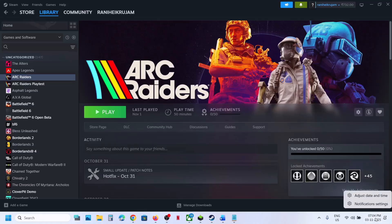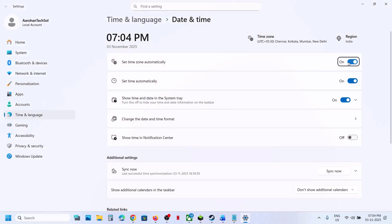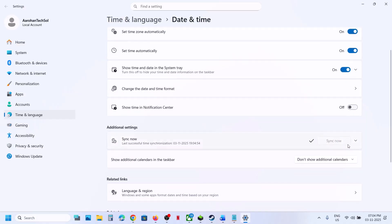First, right-click on the date and time, click on 'Adjust date and time,' and make sure 'Set time zone automatically' is turned on. Also make sure 'Set time automatically' is turned on, then click on 'Sync now' — sync now is important.